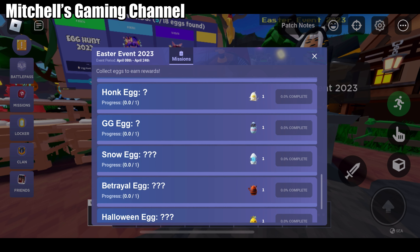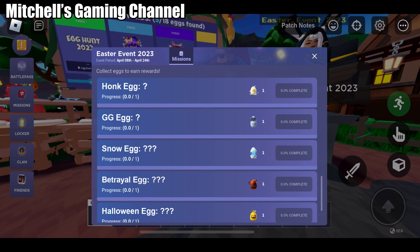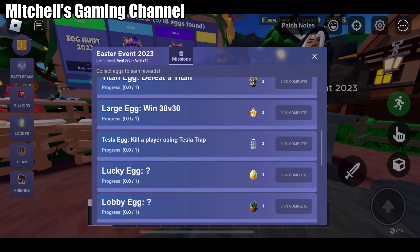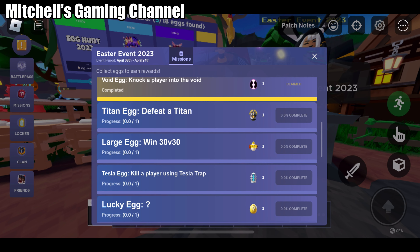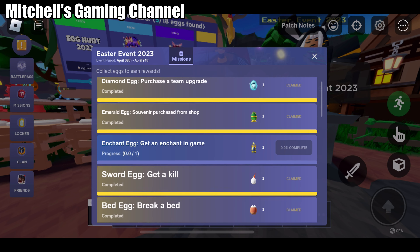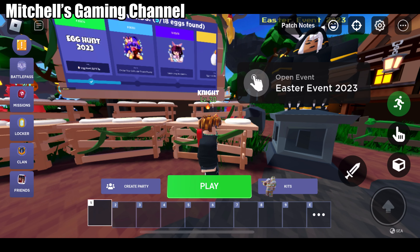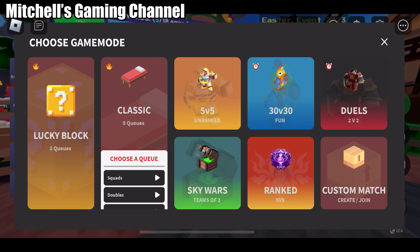There's the diamond egg, emerald egg, sword egg, man egg, void egg. The GG egg is just for winning, I think — I don't know if they're gonna add it or if it finishes all the things. Tesla egg is so hard, so let's try to get the enchant egg and tesla egg this time. Let's get started!